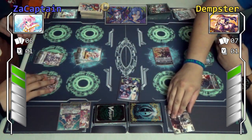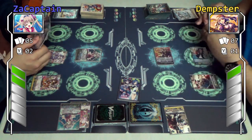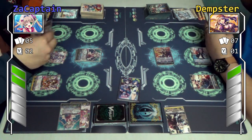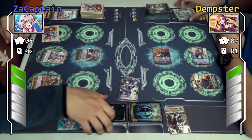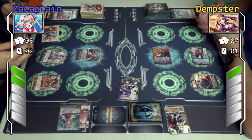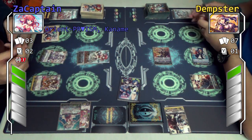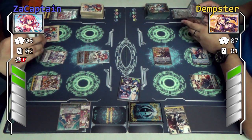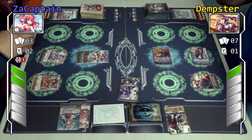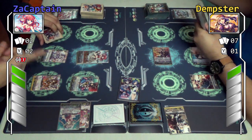Turn and stand. I'm going to drop two cards for striding. The only choice we have is to end your turn. No, I shall ride to Kaname. In swimsuit format. Then I shall call Ayane to the rear guard circle.